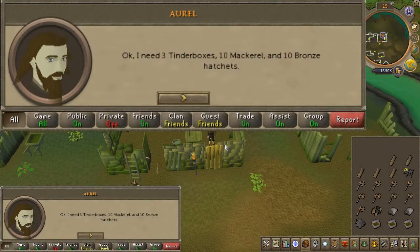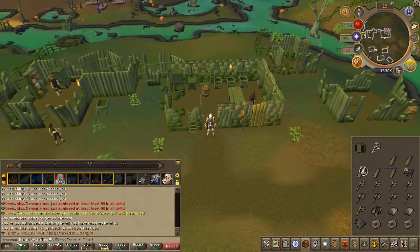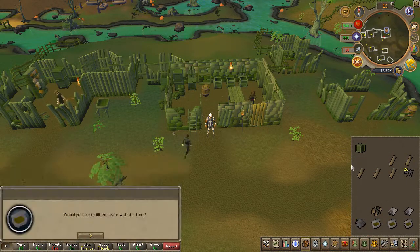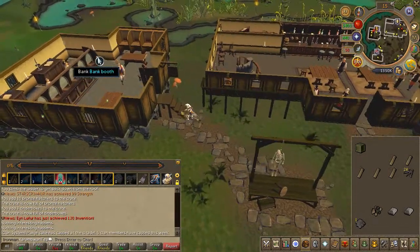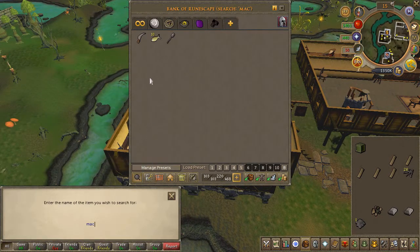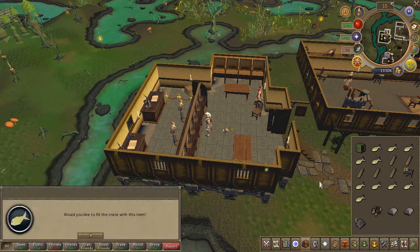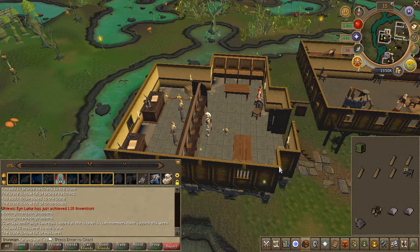You will need to head to the Canifis bank once again if you wish to retrieve the mackerel, but the snails are actually found within Morton. If you haven't banked already, just head to the bank anyway. Once your supply box is filled with the required items, head back to Ariel.